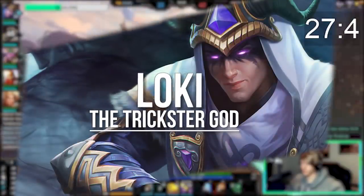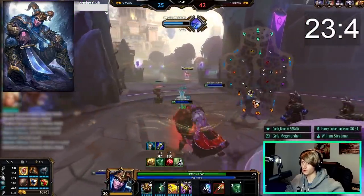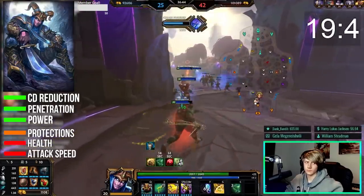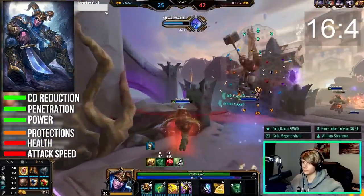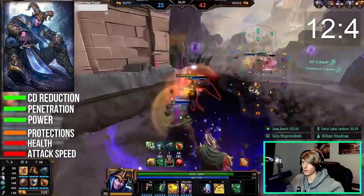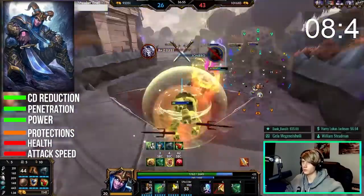Loki is a stealth assassin with a focus on both abilities and strong basic attacks with AA cancelling to do his damage. He uses power, penetration, and cooldown reduction as his best stats but can also go bruiser with some defense and health if he's playing solo lane. Attack speed isn't something I would recommend on him though. To play around Loki, listen for his stealth audio cues and try to save relics and movement abilities for when he goes all in.